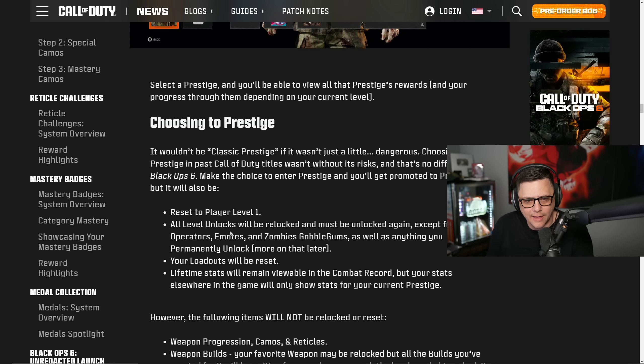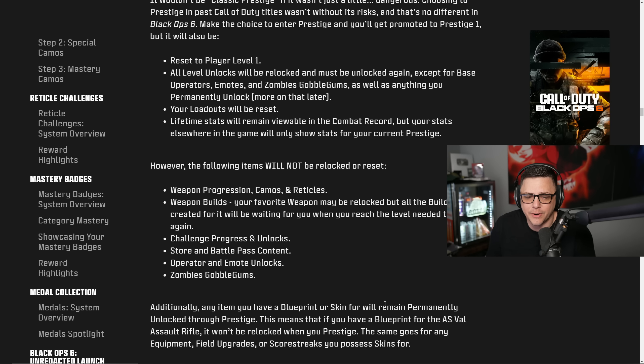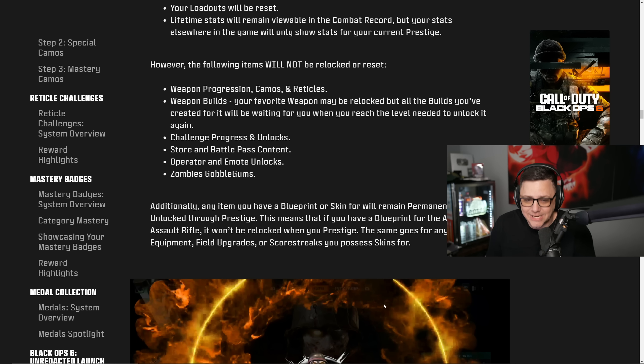When you prestige, your player resets to level 1 and all level unlocks are relocked — except base operators, emotes, zombies Gobble Gums, and anything you've permanently unlocked. Your loadout resets and stats elsewhere show only current prestige stats, though lifetime stats remain in the combat record. However, the following items will NOT be relocked: weapon progression, camos, reticles, weapon builds, challenge progress, store and battle pass content, operators, emotes, and zombies Gobble Gums.